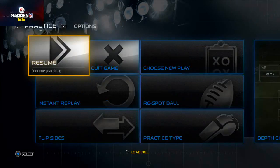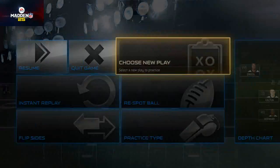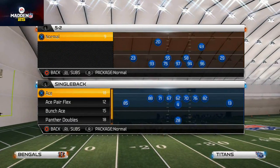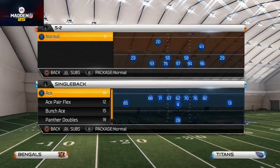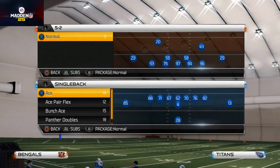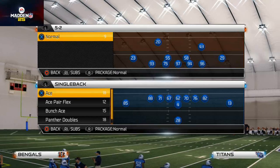That makes me think — how can we make that usable? Everyone is attacking the outside when they run. Most people aren't running halfback dives, and that's not really something I've heard people having trouble with. What they're having trouble with is pistol strong, pistol trip strong power, pistol ace strong power, buck sweep, jet sweep — outside runs. They can't seem to stop the outside run.